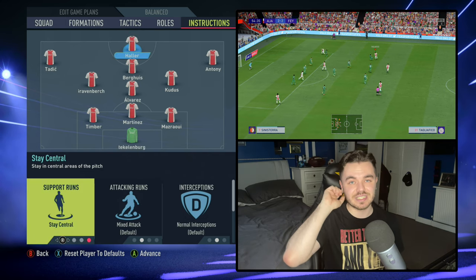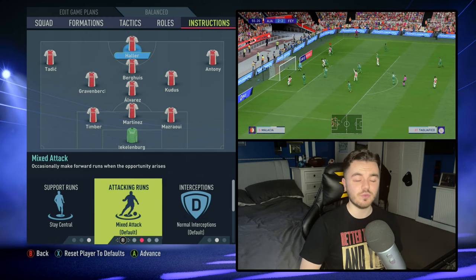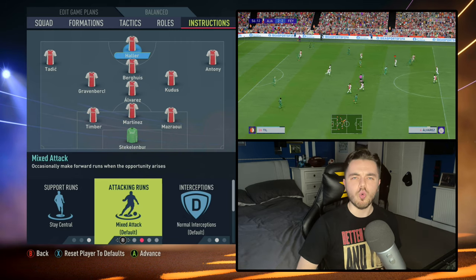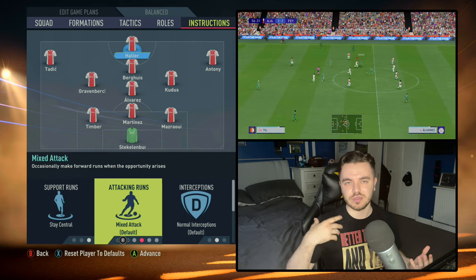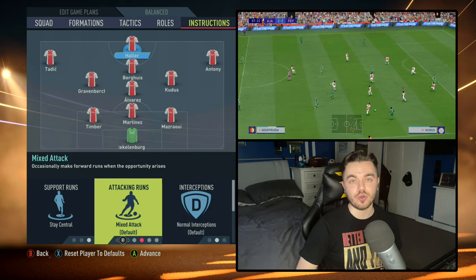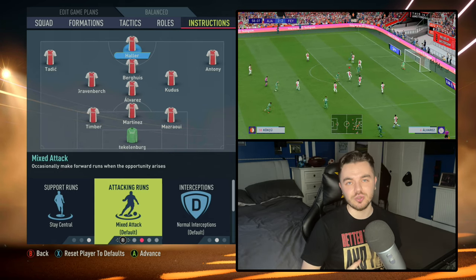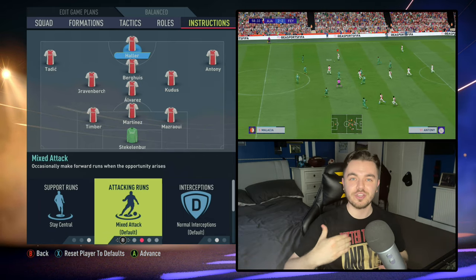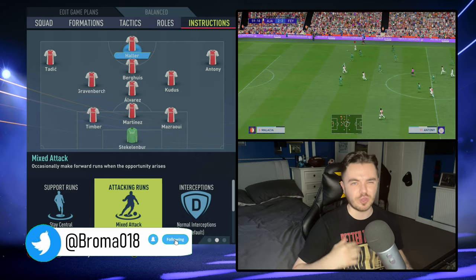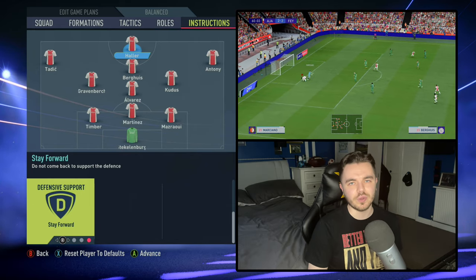Finally with the striker, we have him on stay central first of all — he's going to act as that focal point up front and you don't want him drifting around too much. Attacking runs is on mixed. With Kluivert for example, you've got a really all-rounded striker who does a bit of everything — acting as the poacher, running behind, dropping off, contributing heavily to build-up play. So the best way to recreate it is just mixed attack — that all-round complete forward. Farnie's defensive support is on stay forward, so he stays up front as an outlet ball when you're looking to play it up the field.